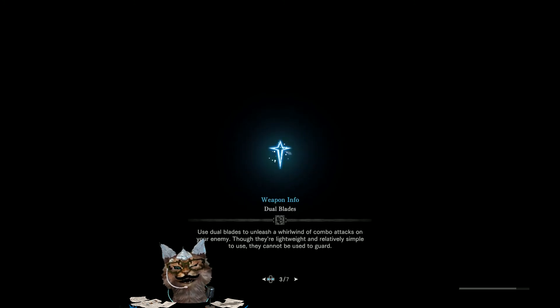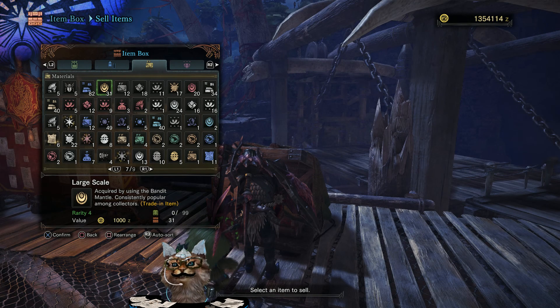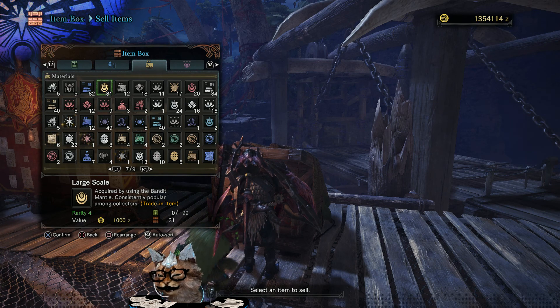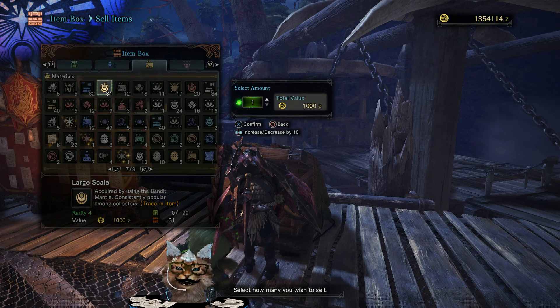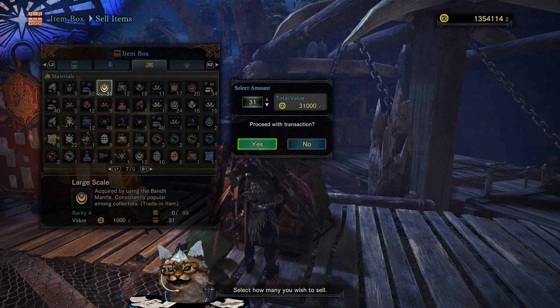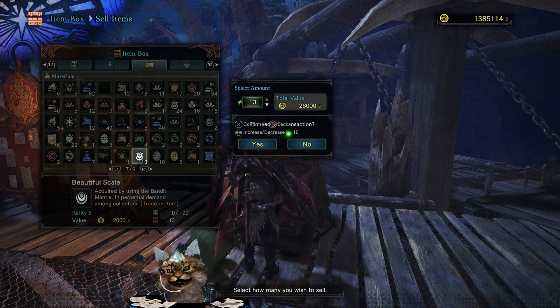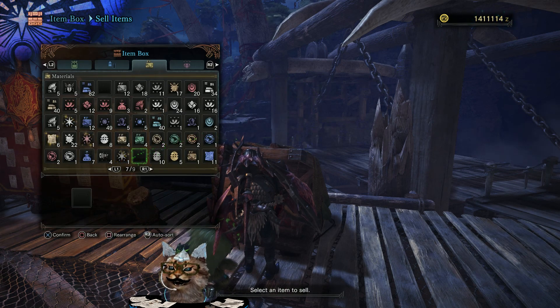Just go up and sell all those trade-in items — which I'm about to do — and we'll see what we've got. Here we are: we've got thirty-one of these large scales, they're trade-ins for a thousand each, so that's another thirty-one grand.